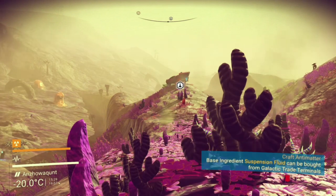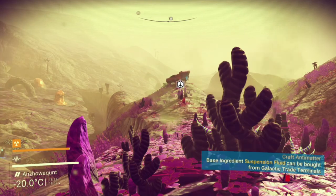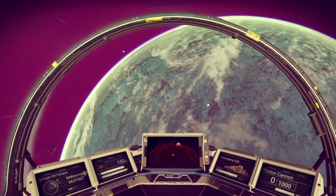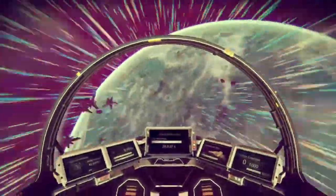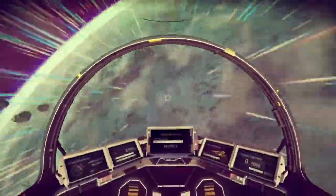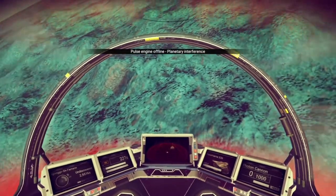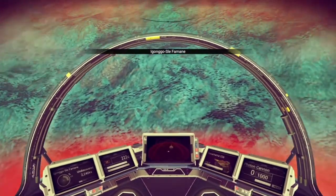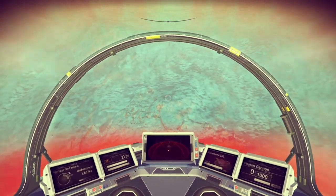These stone and plant formations were actually very sporadically found, and it looks kind of cool with this tint of water next to it. Though it looks steamy, it was actually quite cold if you note the temperature indicator on the left.